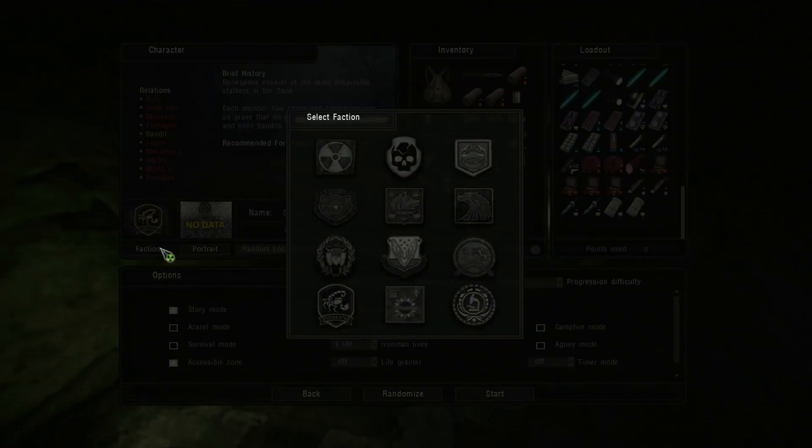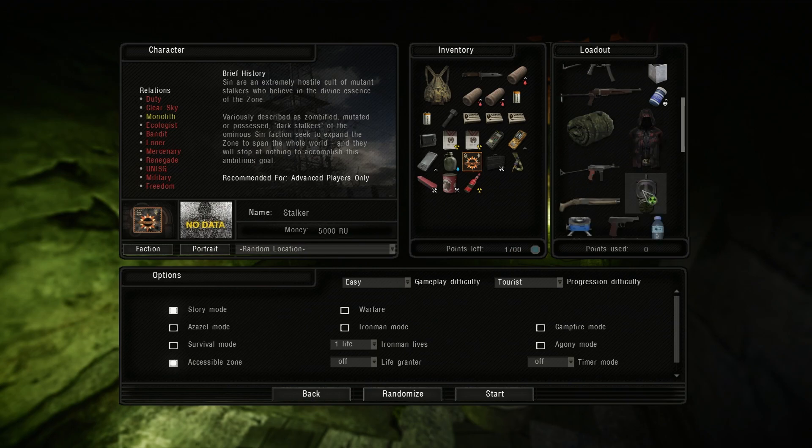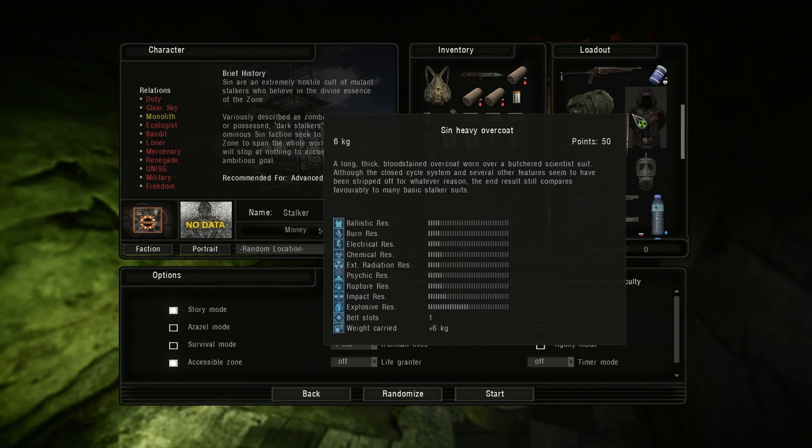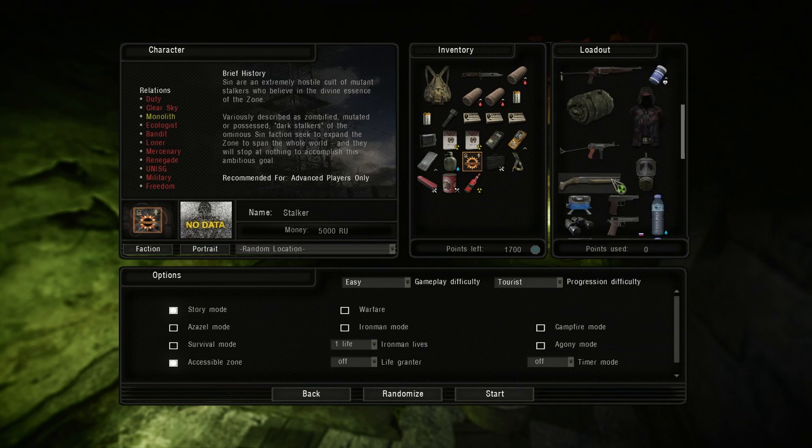After putting all these in, you should have 12 factions available. Just keep in mind these three that you just added are going to be a lot harder than the other factions due to the fact that they have limited traders, they don't have the best spawn areas, and you're pretty much going to be fighting every single thing you come across.